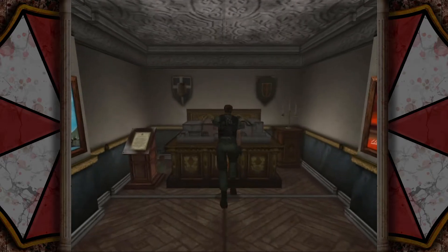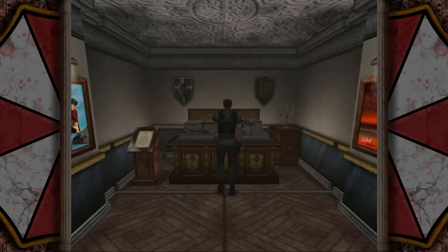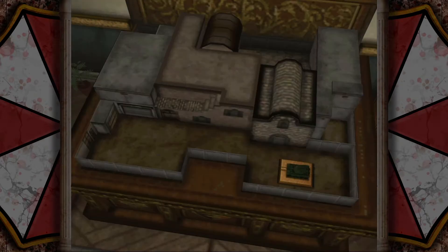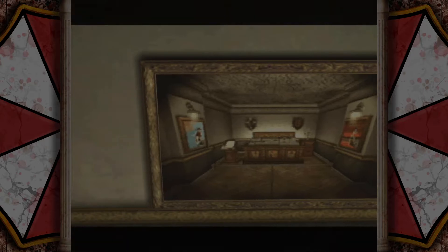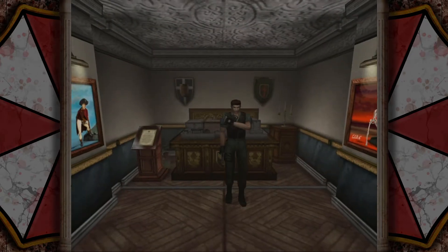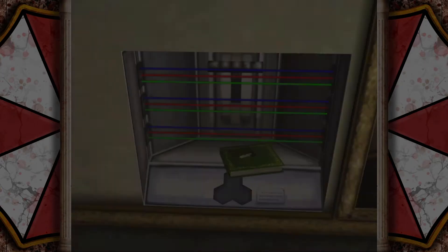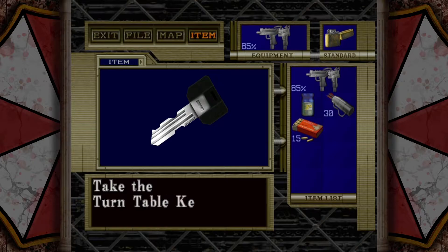Welcome back here. Now that we have the tank model, we can put it in that spot in the diorama that I didn't show off when we first entered this room as Claire. And that's going to reveal something behind the painting. How we didn't hear the electric whizzing behind that, I don't know — maybe it's soundproofed. The main thing we want to do this for is the turntable keys, which allows us to do something back at the other floor.